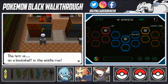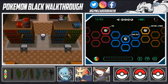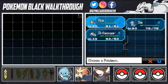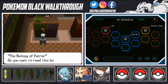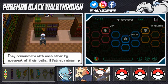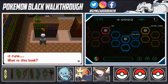The hint is on a bookshelf in the middle row. The first Pokemon we ever met was the Patrat — it's pretty much the first Pokemon you see here. It should be right here in the middle bookshelf: 'Pokemon: The Biology of a Patrat.' They communicate with each other by movement of their tails — a Patrat raises its tail when it sees an enemy. There's another memo: 'The second question — flame burns inside the body and it gives off smoke from the head while it runs. What is this book?'